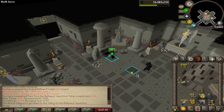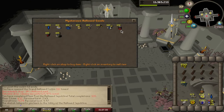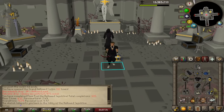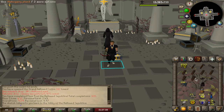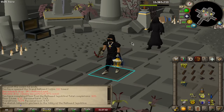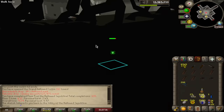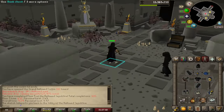We have enough hallowed marks for another die — time for the hood. Now we only have two pieces left. It's actually looking good now. It kind of looked wonky for a while with just the hood being white. Now we just have the boots and the gloves.